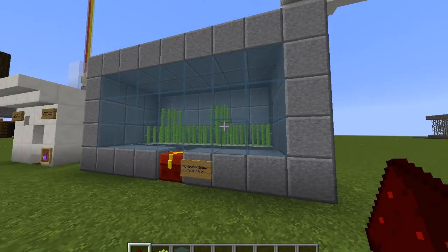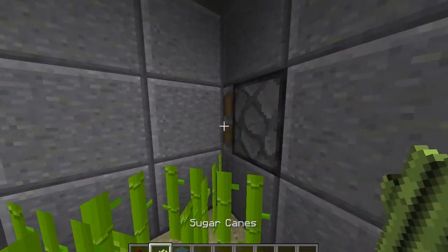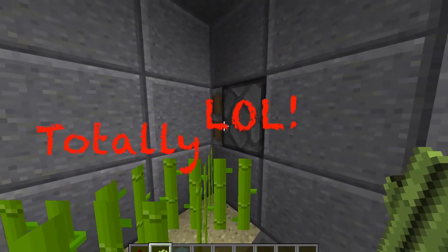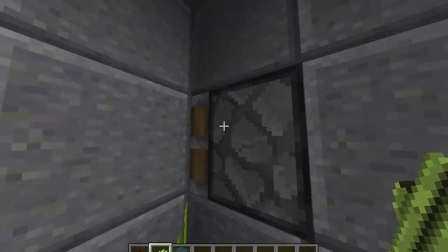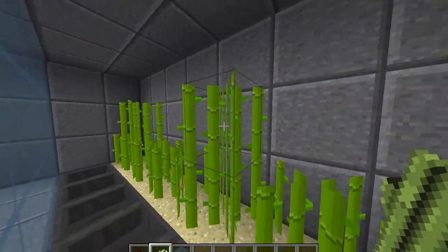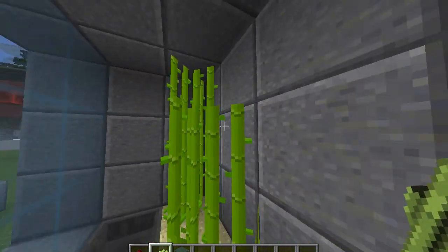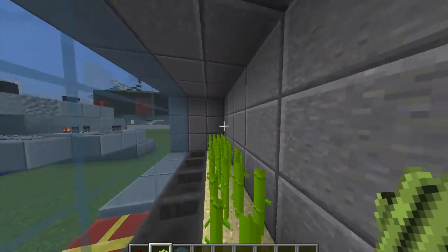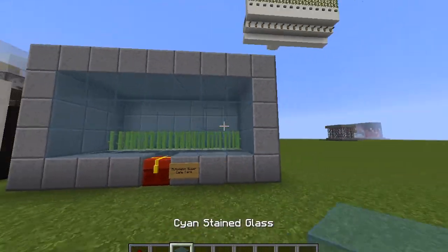So let's just go over how it works. As soon as one sugarcane is placed next to this piston, it will bud update, giving a signal to all the blocks up here. So if one sugarcane piece is growing to 3 tall, it will basically mine that too. As you can see, it goes in a nice wave pattern. And then we can just close this off, and that's it.